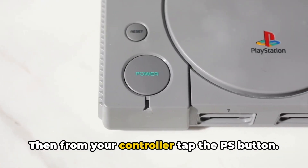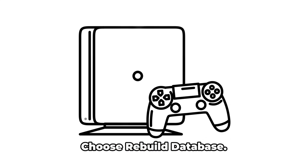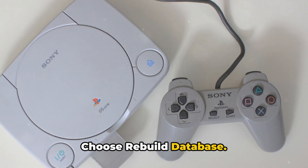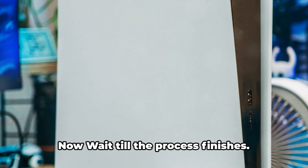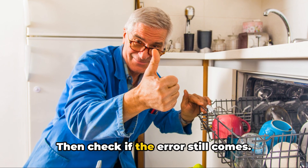Connect your DualSense controller to your console using a micro USB cable. Then from your controller, tap the PS button. Then go to the clear cache and rebuild database option using the D-pad and select it. Choose rebuild database and tap OK. Now wait till the process finishes. Once the process is finished, your console will automatically reboot to normal. Then check if the error still comes.